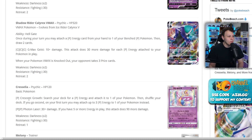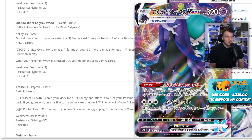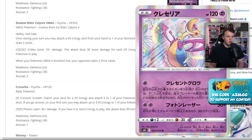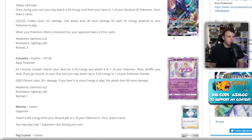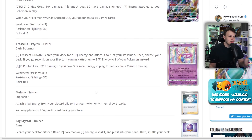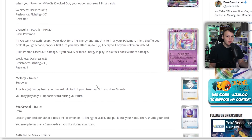Cresselia's Crescent Growth searches your deck for a Psychic energy and attaches it to one of your Pokémon, then shuffles your deck. If you go second on your first turn, you may attach three Psychic energy to one of your Pokémon instead — pretty good, like Flare Starter but for Psychic. So you'll probably be playing a couple of these alongside your Shadow Rider VMAX.